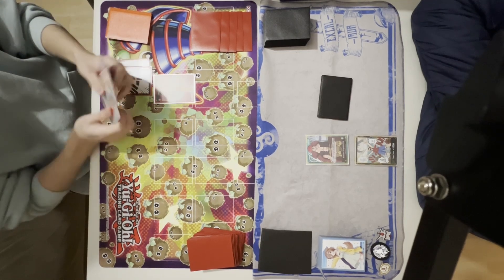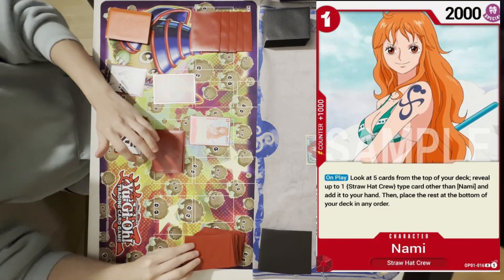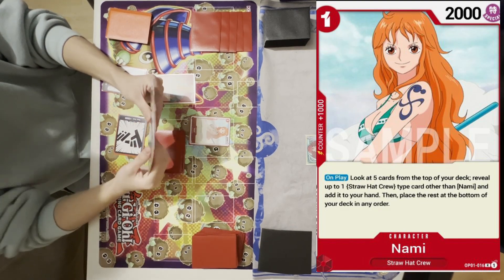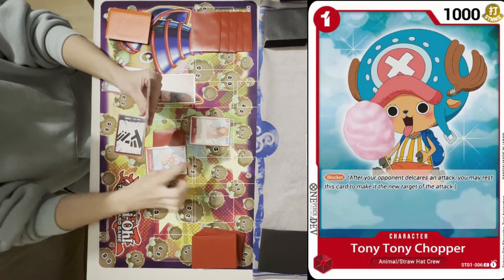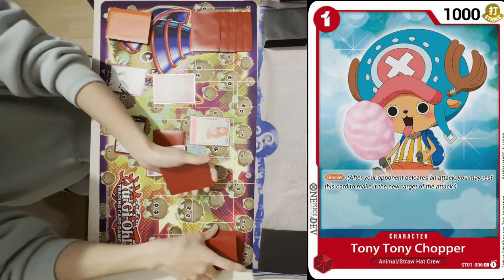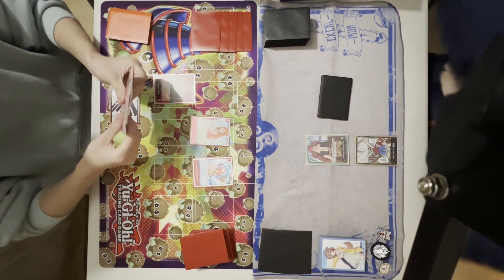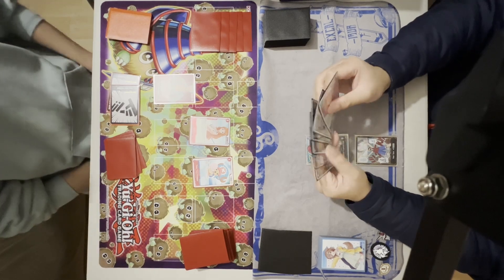My friend starts his turn and draws his Don. He plays 1 Don for Nami, which searches the top 5 cards of his deck for a card other than Nami herself. It's actually been errated so that he can search Straw Hat type event cards as well. With Nami, he searches a Chopper and puts the rest of the cards back at the bottom of the deck in any order. He plays the Chopper and passes to me.